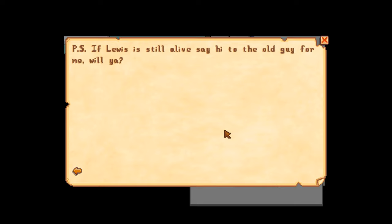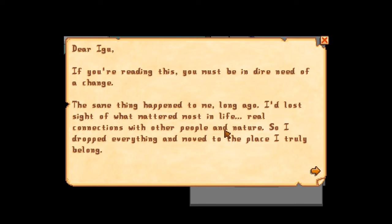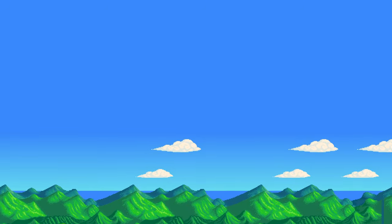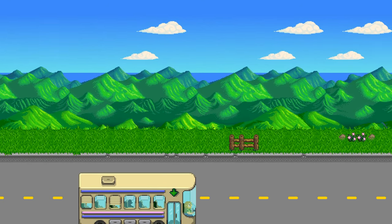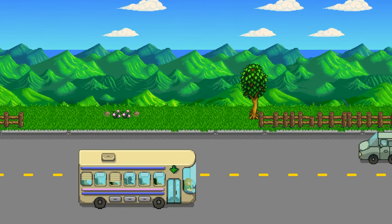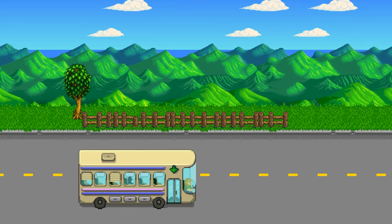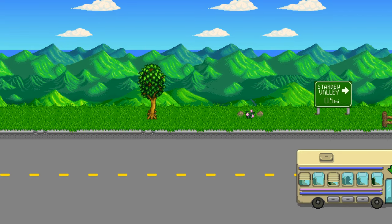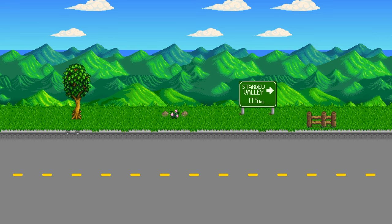P.S. If Lewis is still alive, say hi to the old guy for me. Screw you, boss — I'm outta here! There's a bus going to my farm, like a Stardew Valley bus. Why is he leaving if it's so great? Maybe it's the monsters — they mostly come out at night. Mostly. At times I don't know whether I'm supposed to click or not, so I'm just going to let it run since it's the intro.